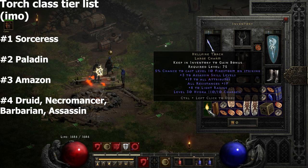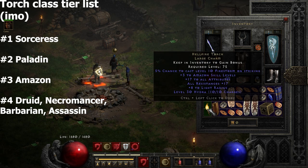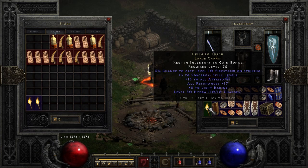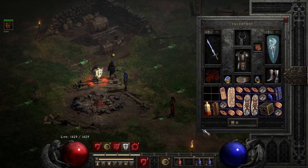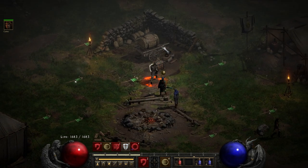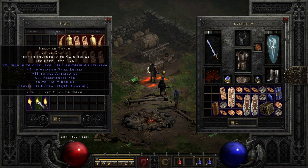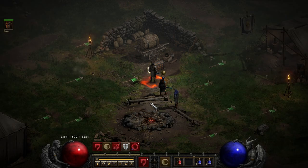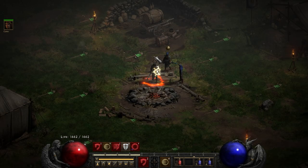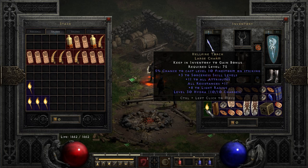We start off the ID session with a very good roll on an assassin torch. A 17/17 amazon is very good — one of the more desired classes. A huge win just three torches in: a 15/17 sorceress torch, we can easily get a Ber rune for this. Another great roll, unfortunately assassin again. Not an amazing roll, but every sork torch is a huge win — people fiend over these.